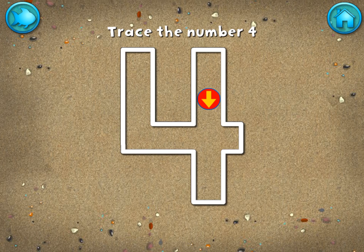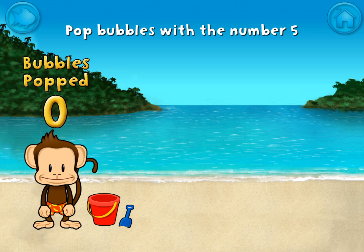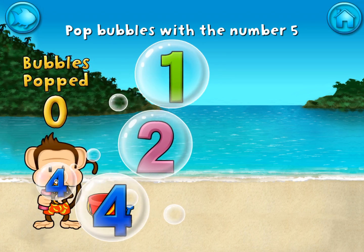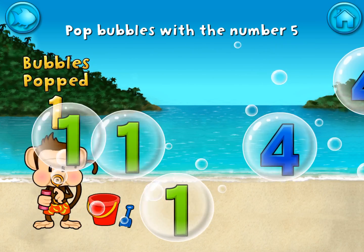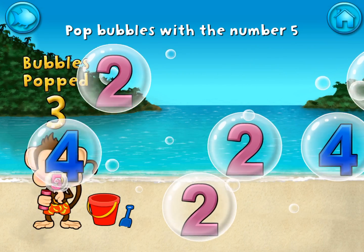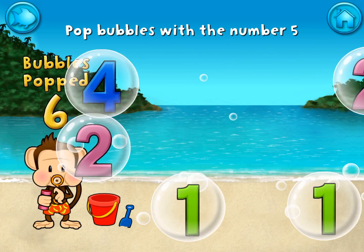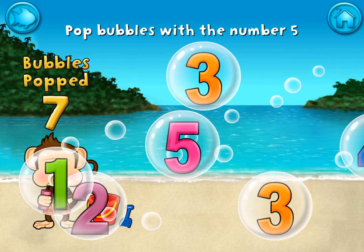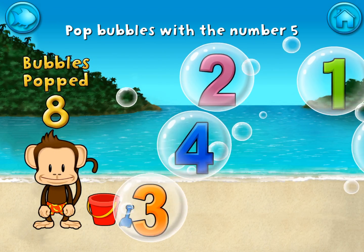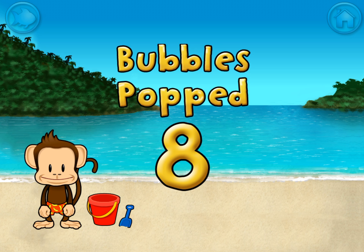Write the number 4 in the sand! Great writing! Pop all the bubbles with the number 5! 5, 5, 5, 5, 5, 5, 5, 5, 5, 5, 5, 5. You pop 8 bubbles! Excellent!